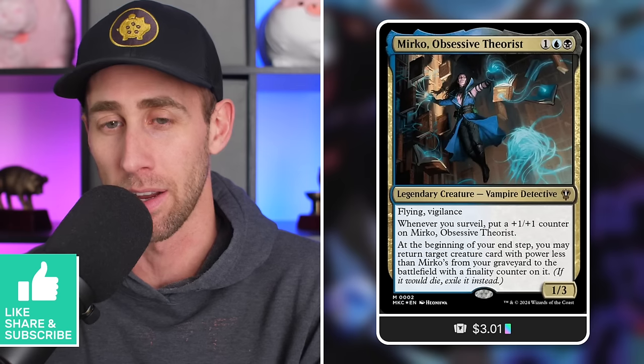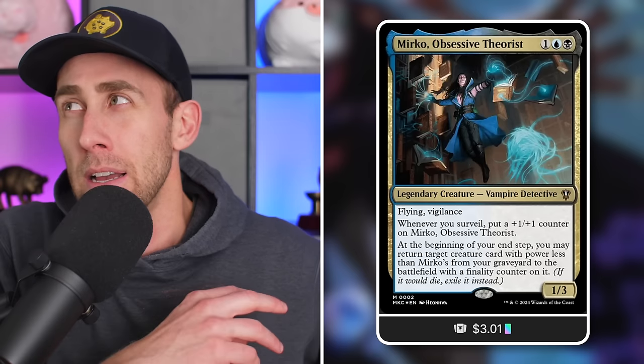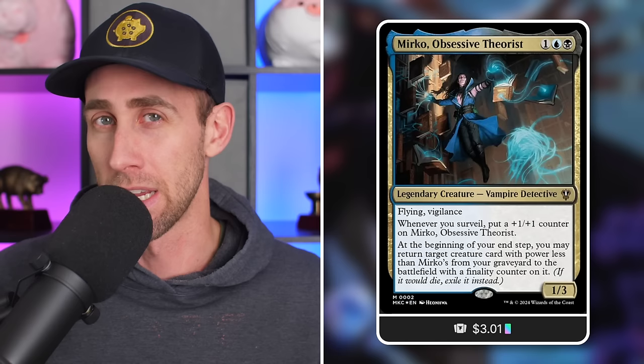First up, let's talk about the Commander and what it does well. It's a 1/3 Vampire Detective with Flying and Vigilance that costs 3 mana in Dimir. Whenever you surveil, you get a counter on it. At the beginning of your end step, you may return target creature card with power less than Mirko's power from your graveyard to the battlefield with a finality counter on it, which means that if it would die, exile it instead. So this Commander is essentially a reanimation engine in a way.